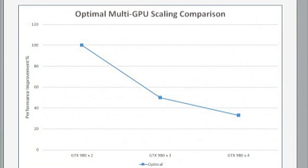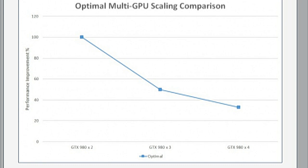Something worth pointing out at the bottom of that first page: as you add GPUs, the scaling rate should increase in a standard pattern. Ideally, if you get 15 FPS with one card, you want 30 with two, 45 with three, and 60 with four. Percentage-wise, with two cards you could ideally scale at 100% — doubling performance. Adding a third card has a theoretical maximum gain of 50% over the two-card config, and adding a fourth card has a maximum of roughly 33%. Keep that in mind as we look through the results.